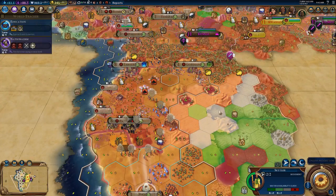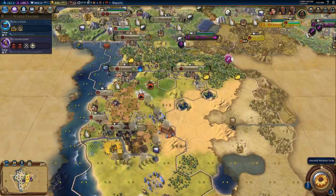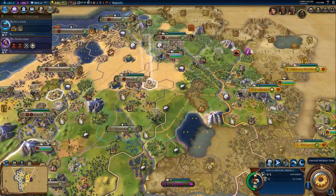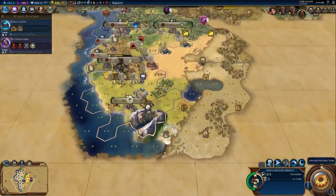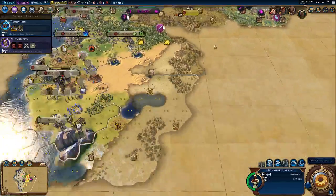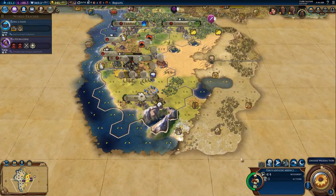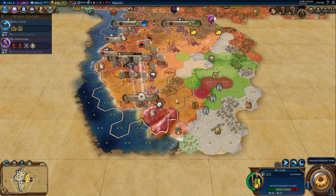So now what we're going to be doing is healing up, upgrading, and getting an army ready to take out the Congo. And then I think after the Congo, we will probably stop attacking. There are some Barbarians down here, so we need to pull some units down there to clear them out, because I do want to settle right here.